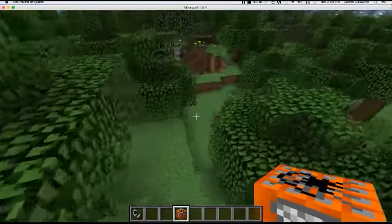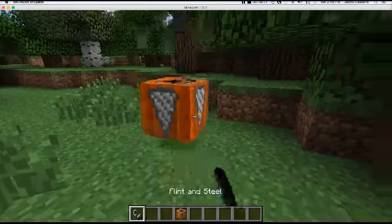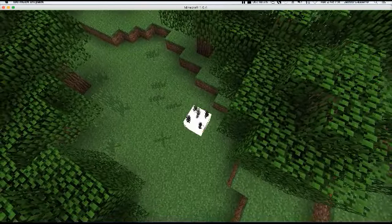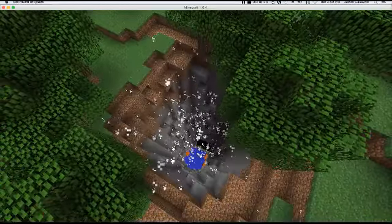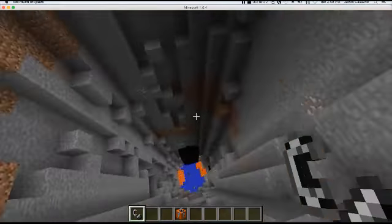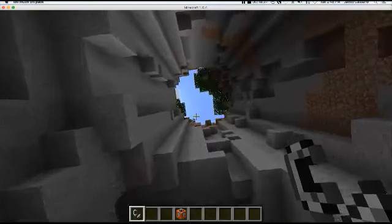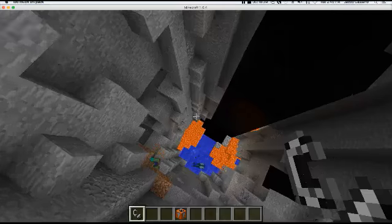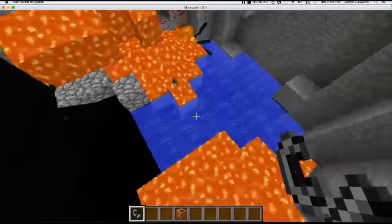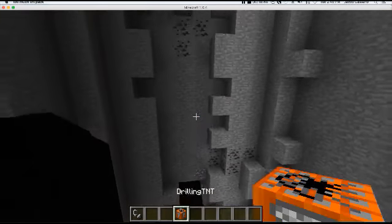Now it's the Drilling TNT. I believe it does the same thing but does a 4x4 block span. Let's try it out. It was on and off — I said it was 4x4 but it was completely off. If you're looking for strip mining stuff, this one goes all the way down to bedrock. So that was the Drilling TNT.